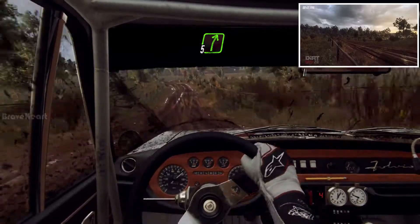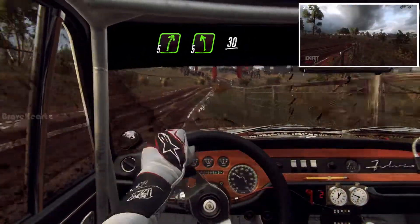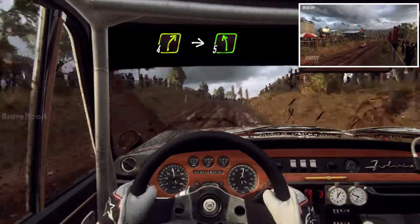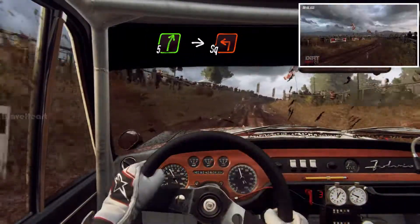5 right to the Crest, to Grid. 5 left, 30. 4 right to the Crest, into 5 left, into 5 right long. Open to the Crest, into 2 and square left unseen.